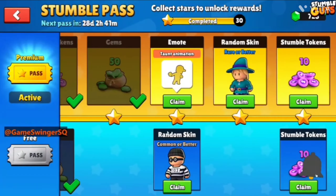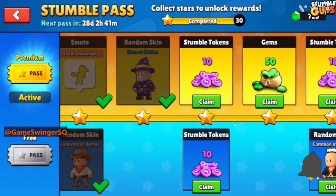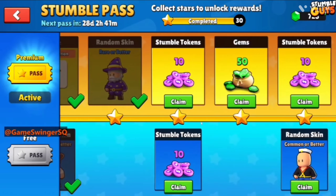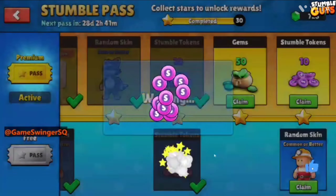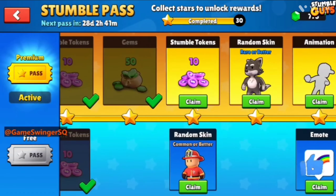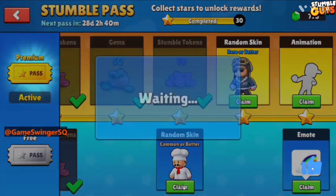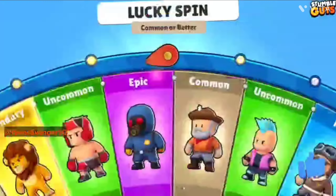Let's move on — more Stumble Tokens. And 50 more games, nice! One more random skin from the free pass — common or better. Let's see what we can get.